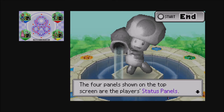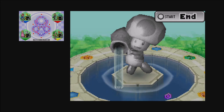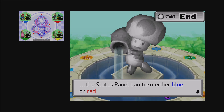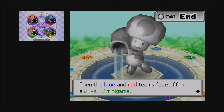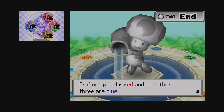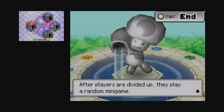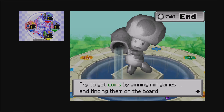Make the most of hexes by placing them where they'll cause trouble. After all players have moved and the turn ends, everyone plays a mini game. The four panels on the top screen are the players' status panels — their color turns blue or red based on where each player lands. If you land on a green space the status can turn either blue or red. Players are divided into blue and red teams based on panel colors and face off in a two-versus-two mini game. If one panel is blue and the other three are red, everyone plays a one-versus-three mini game. The mini game is selected by the mini game wheel.